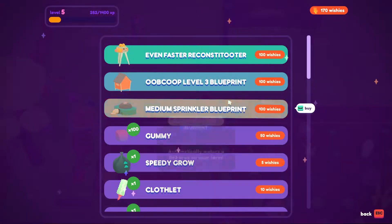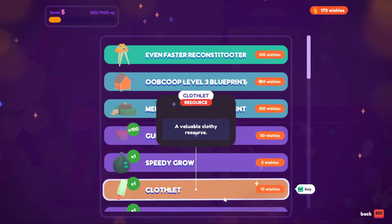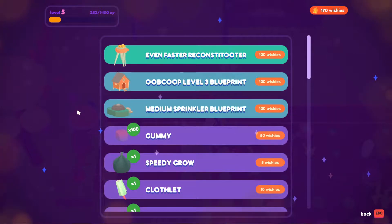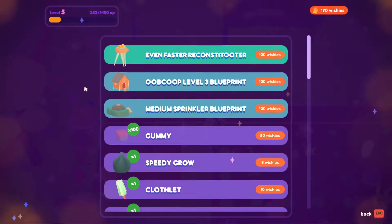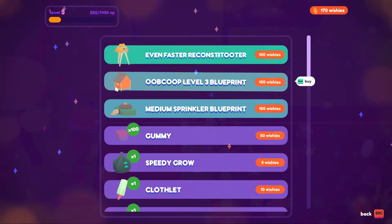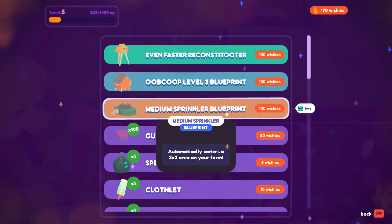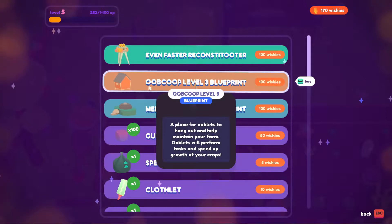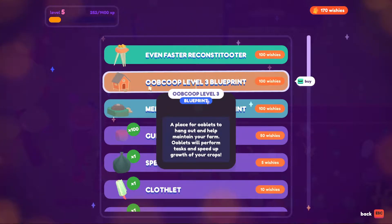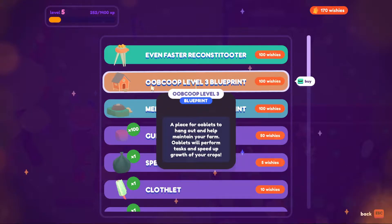Let's go to the Wishy. Even faster, it goes to tutor - that's okay for now. Medium sprinkler blueprint, that would be nice. The blueprint for a better hoop coop would be great, but we don't have nearly enough obsidian to upgrade.